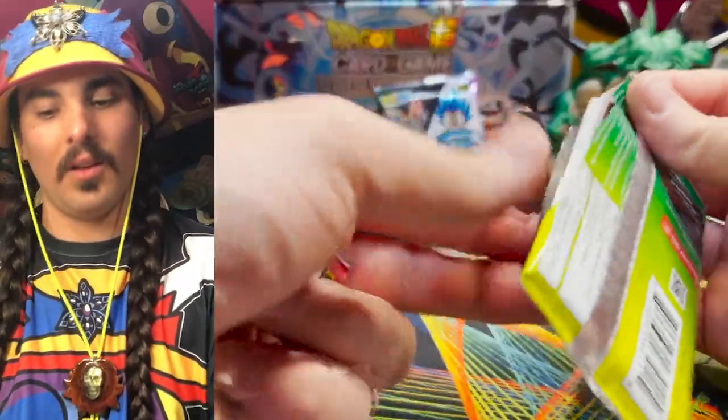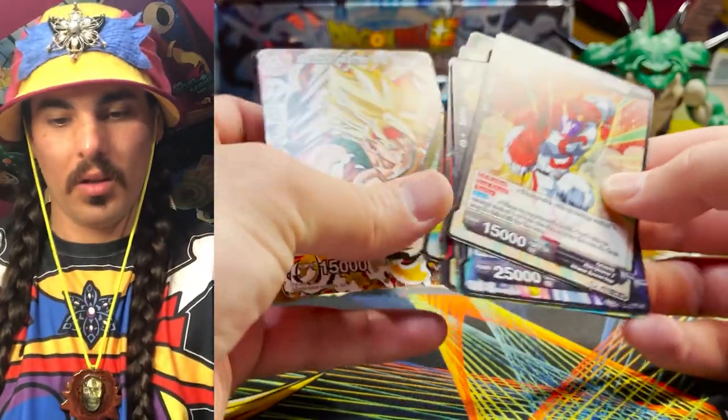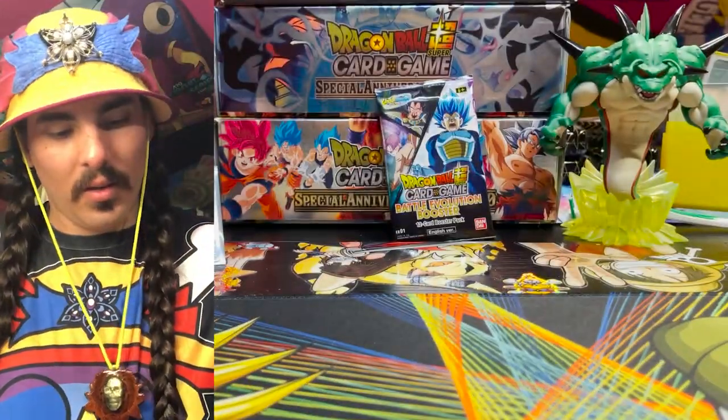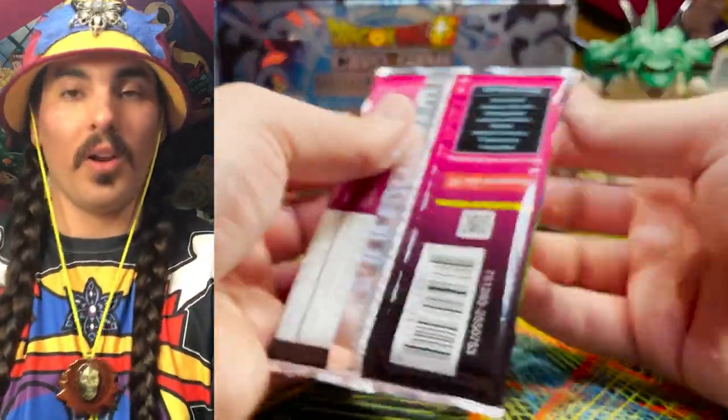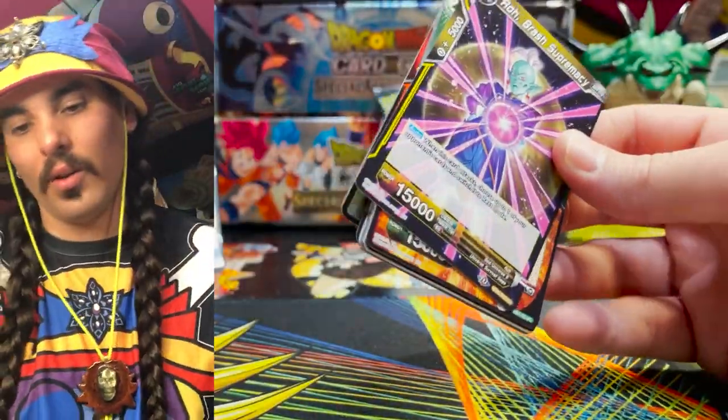Going to strip them — SR, BAM! SR, BAM! Non-foil and a foil Adoptive Father. Definitely going to be swapping those out — these Parallel Foils just look better. You can see the foil better through this card sleeve than the old silver foils.